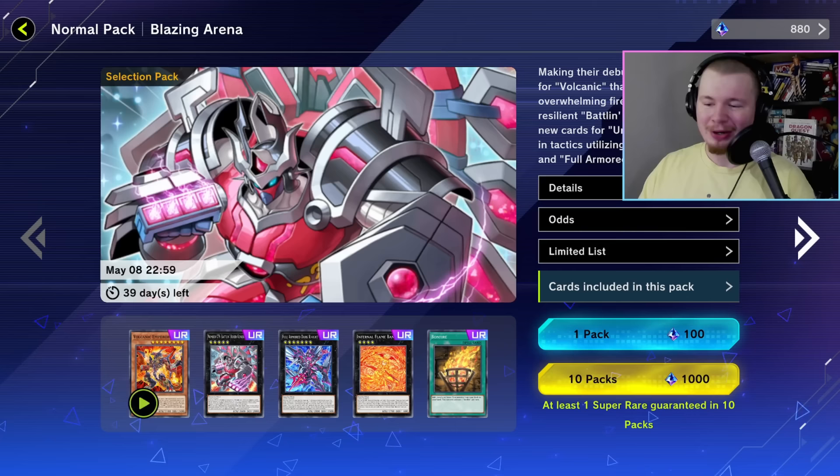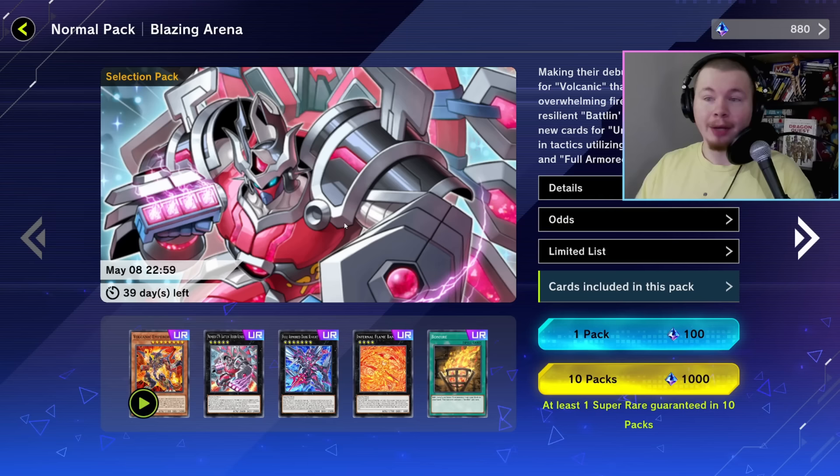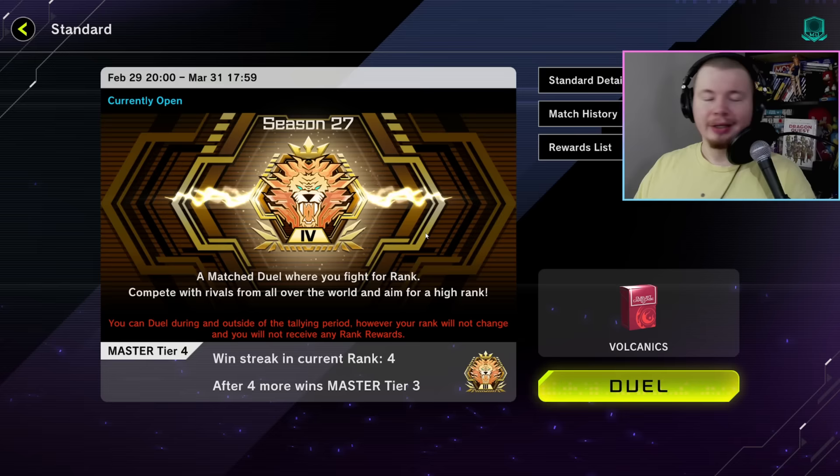Gamers, what's good? With this latest set release, we only got one card with an animation, and that would be our boy right here, Volcanic Emperor. I'm trying to get that animation. The deck is insane — unironically, I think it's Tier 1. I'm going to talk about that a little bit very shortly. Let's go look at the deck list.